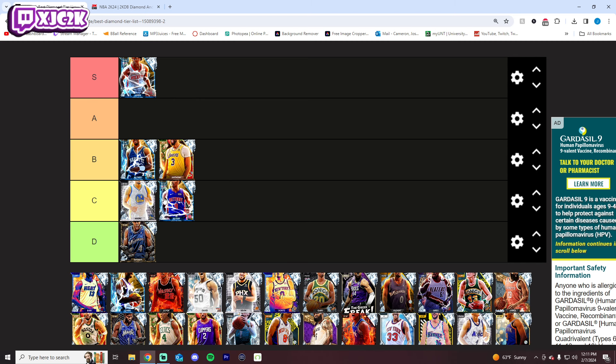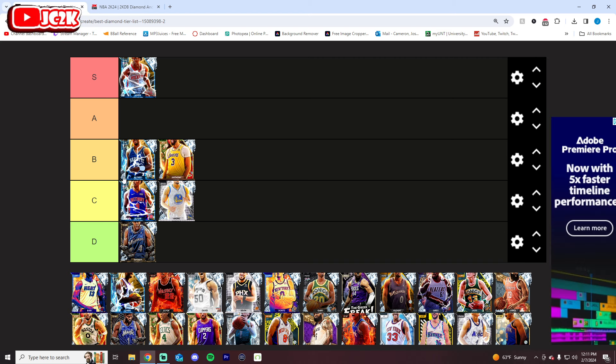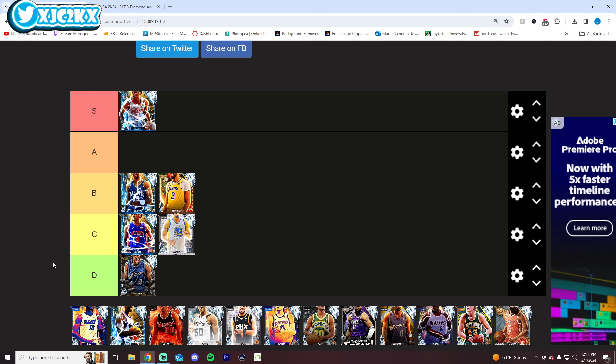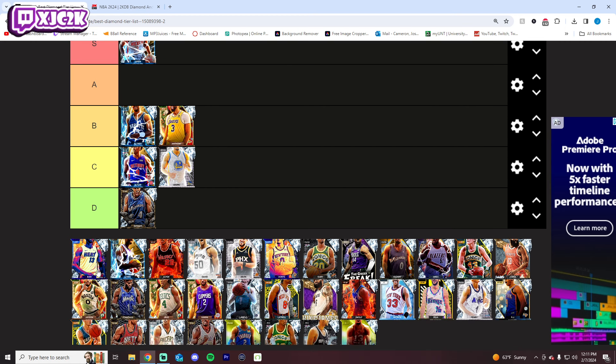I would put A'ja Sarr C tier as well. I just think his release is pretty bad. His movement is pretty good, but at the shooting guard position he plays a very important position, and you need to be super complete as an overall card compared to the best of the best. I just don't think A Sarr quite gives you that. Obviously if he's paired with his duo, it makes them both better, but overall he is much worse as a base card.